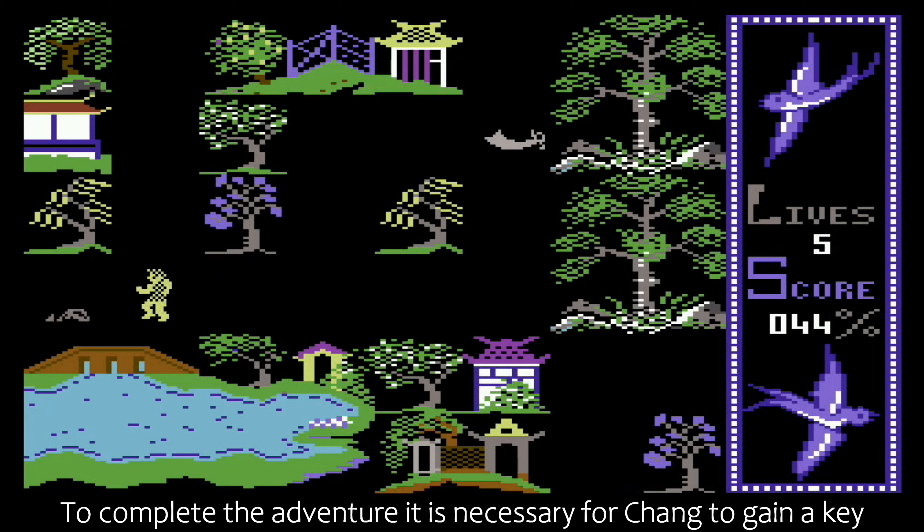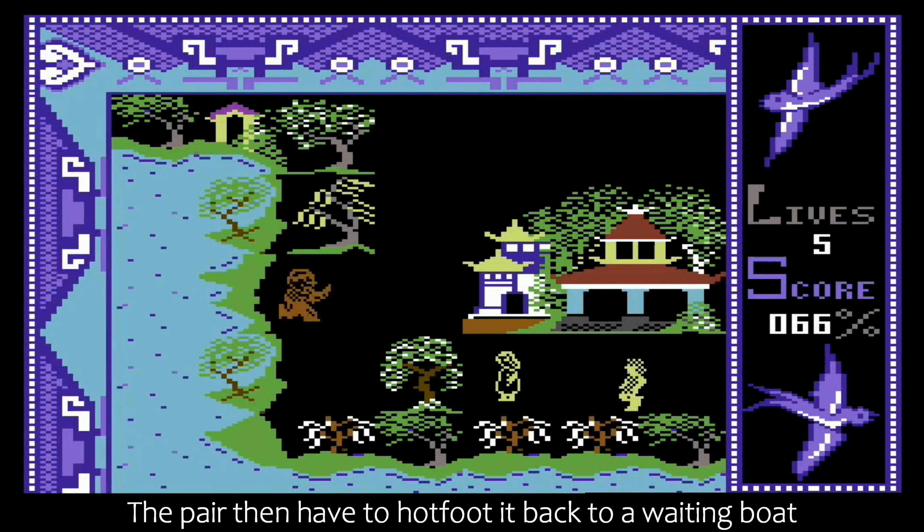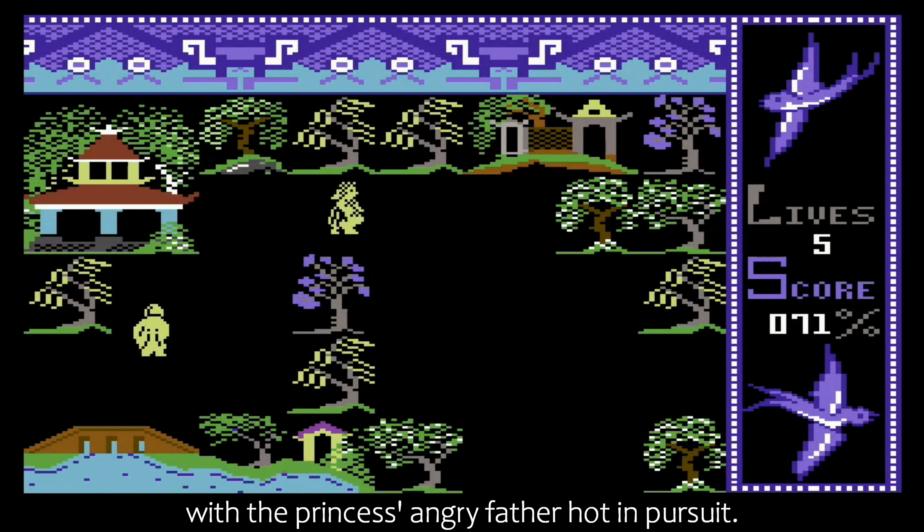To complete the adventure, it is necessary for Chang to gain a key to free the princess. The pair then have to hot-foot it back to a waiting boat, with the princess's angry father hot in pursuit.